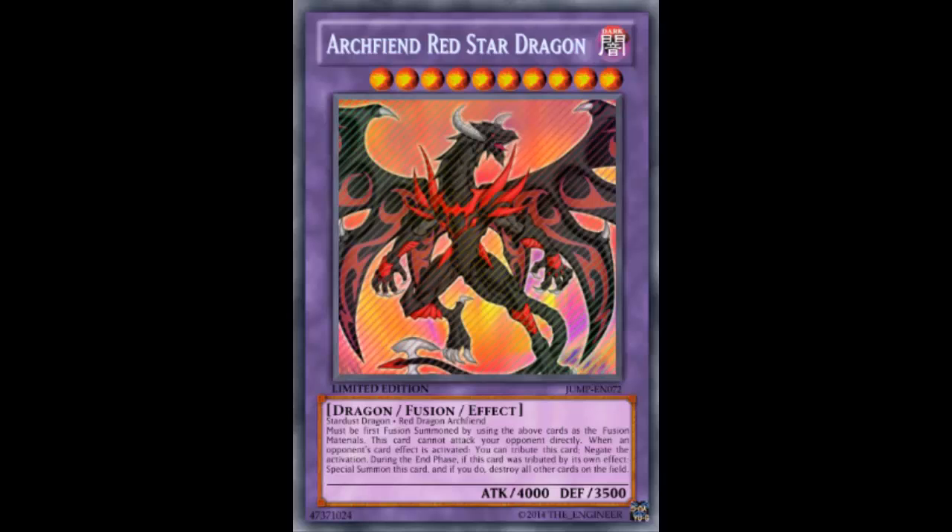Its effect reads: must be first Fusion Summoned using the above cards as Fusion Materials. This card cannot attack your opponent directly. When an opponent's card effect is activated, you tribute this card to negate that activation. During the End Phase that this card was tributed by its own effect, Special Summon this card, and if you do, destroy all other cards on the field. So it basically starts like Assault Mode, but it wipes the field other than itself.